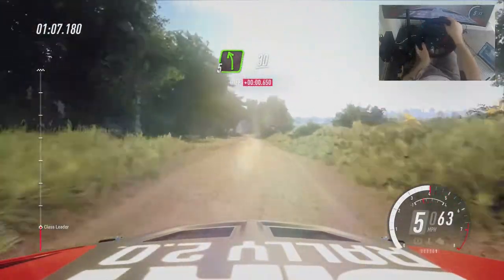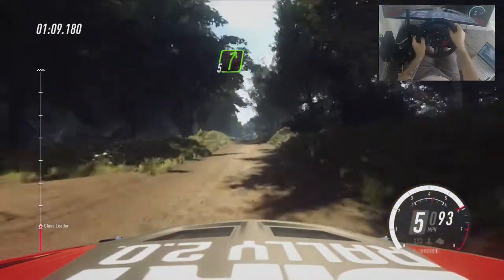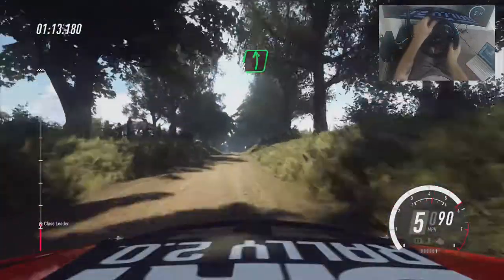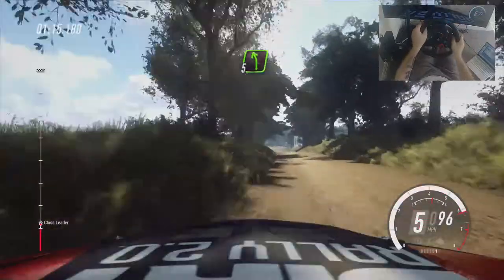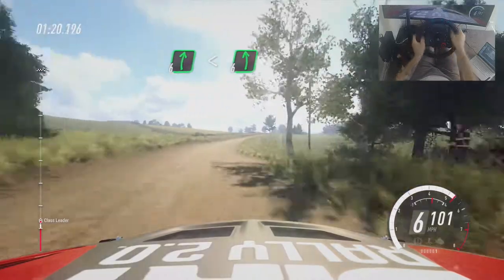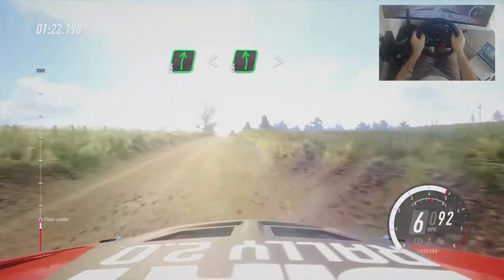Extra long of a crest. 30. Five right long. Opens of a crest, into flat. Left of a crest. 60. Turn. Five left of a jump crest. And six right long. Opens of a crest. Into six left, extra long. Tightens five.